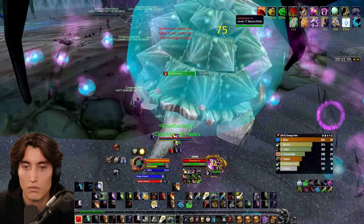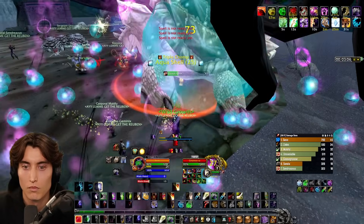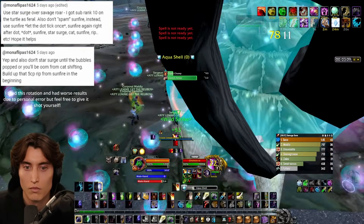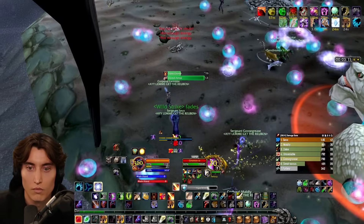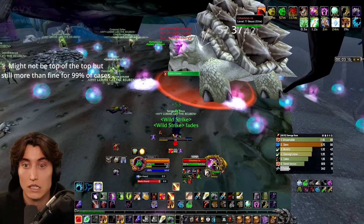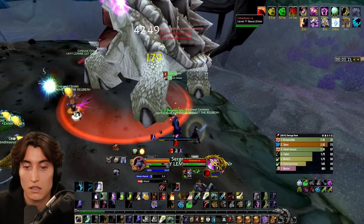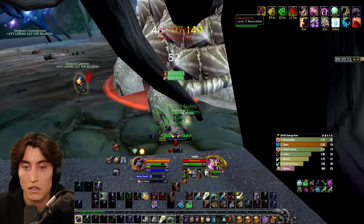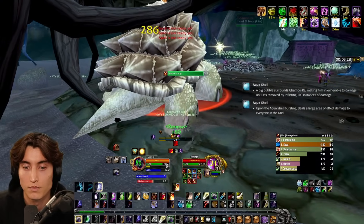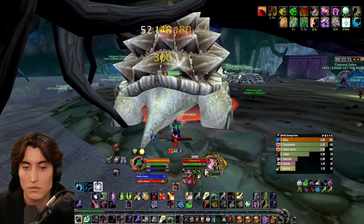Because Gamu-Ra is susceptible to spell damage, you're going to want to swap out Mangle for Sunfire. I personally keep Savage Roar, but someone in my comment section says Starsurge is the optimal rune for this, which I totally see being correct. For all intents and purposes though, I like to keep things as simple as possible as long as they're still effective, so I keep Savage Roar because it's very similar to the rotation you use for every other fight — you just swap out Sunfire for Mangle. When Gamu-Ra's shield hits zero, run away from the boss because he's going to knock back anyone in his proximity and damage everybody in the raid.